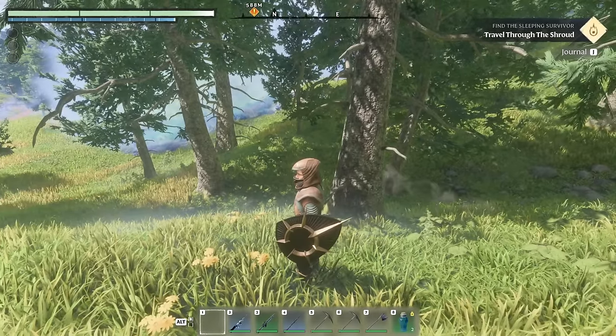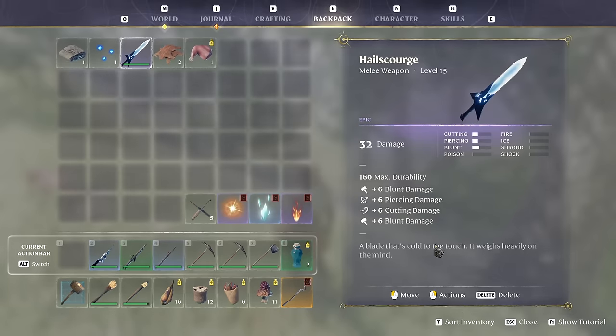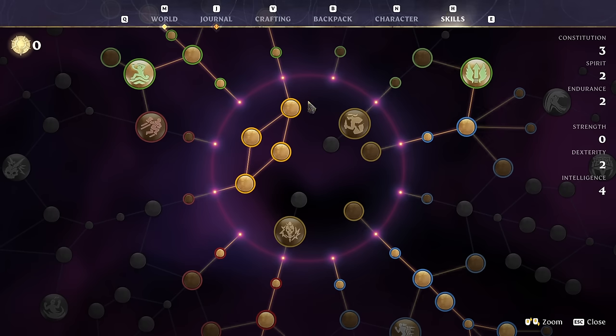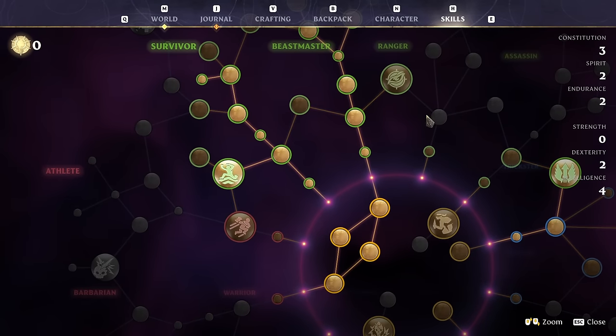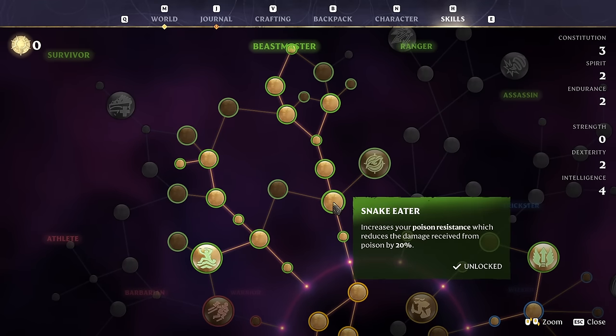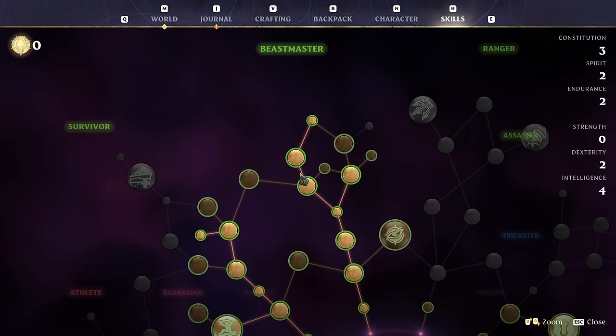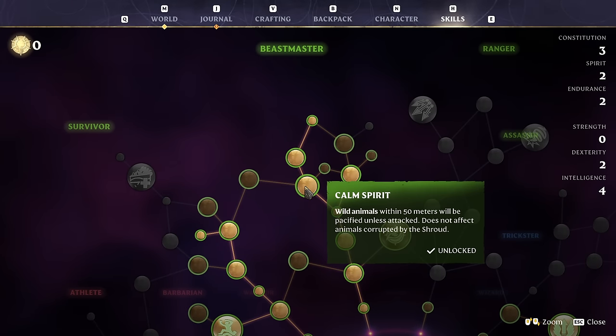Since the first perk in the line makes all animals peaceful, it really doesn't matter much. Let's go straight into the skills. As you can see, there's a Beast Master skill line — you'll have to take a few perks in it, but the one you really want is Calm Spirit.